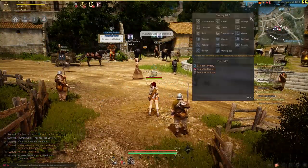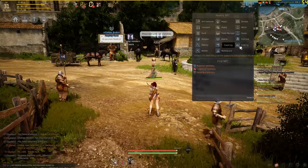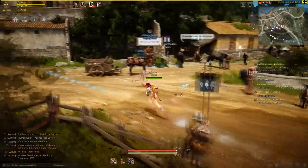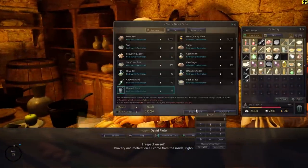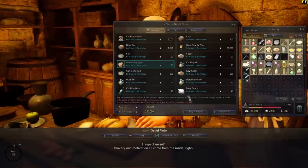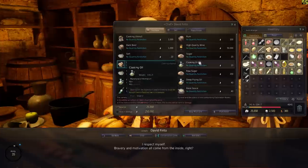Find the closest cooking vendor by clicking the magnifying glass in the top right corner and then click the button called cooking. You can buy the rest of the ingredients here. For one beer, it is six mineral waters, two leavening agents and one sugar.